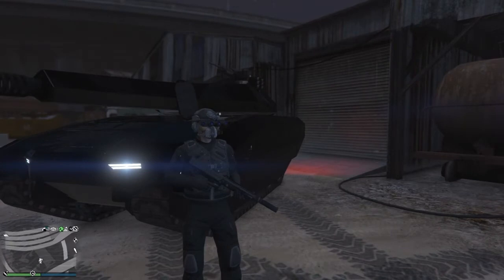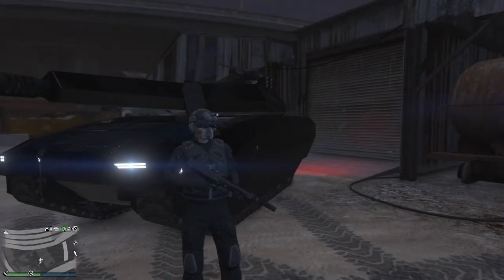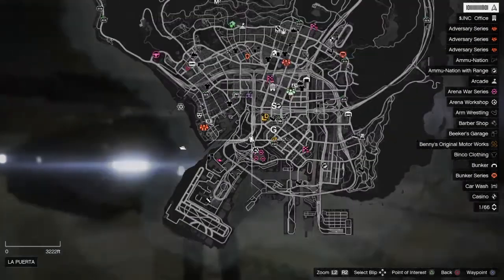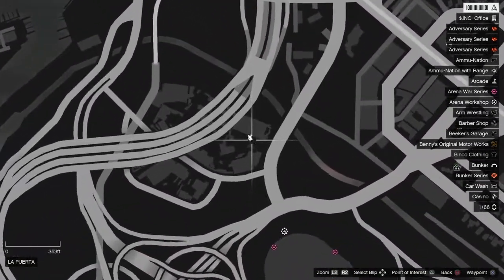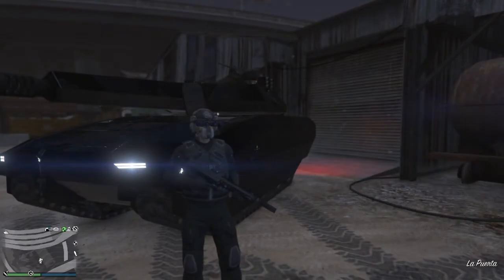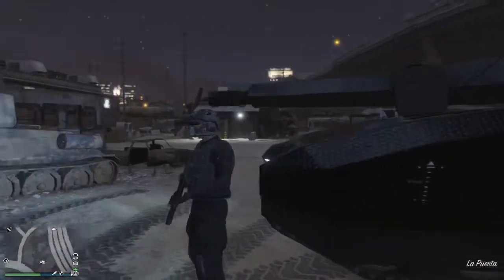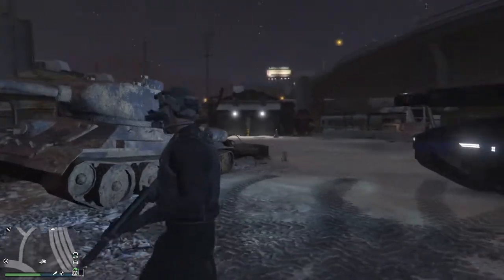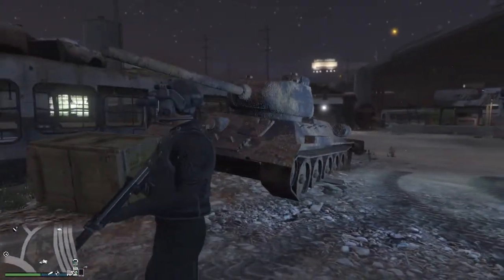Hello YouTube and welcome back to another one of my videos. Today we're on GTA 5 and we will be discussing the World War 2 vehicles of GTA 5. The first one is here by the Arena War arena. It is in the dumpster area just off the side of it and it is the T-34-85, a Russian vehicle created during World War 2.